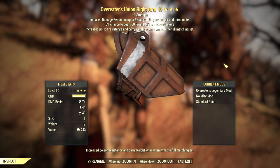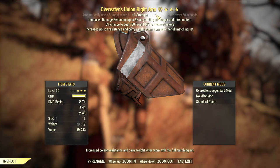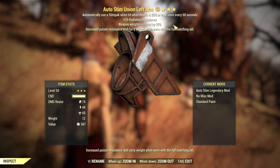Some legendary effects also benefit your carrying capacity — plus 1 Strength means you can carry 5 pounds more — and there are other legendary effects that reduce the weight of gear. But it might mean that you have to pass on some pretty good alternative effects though.